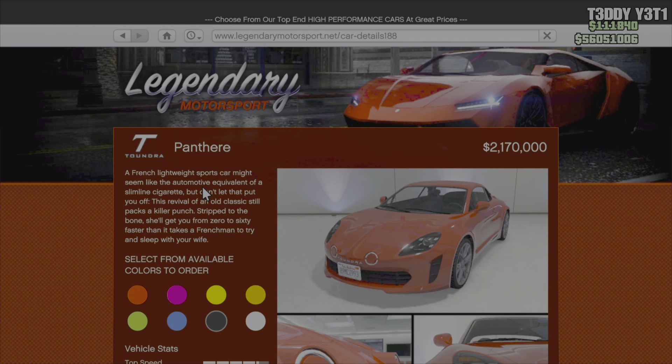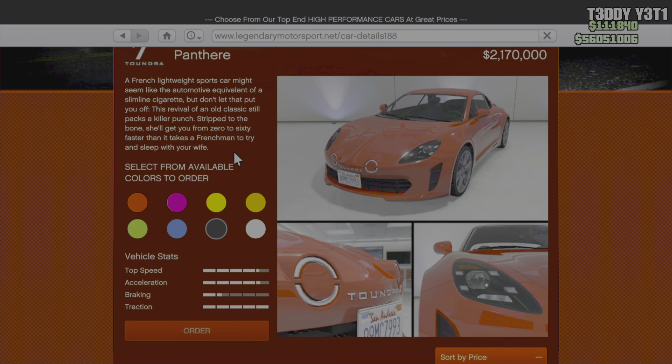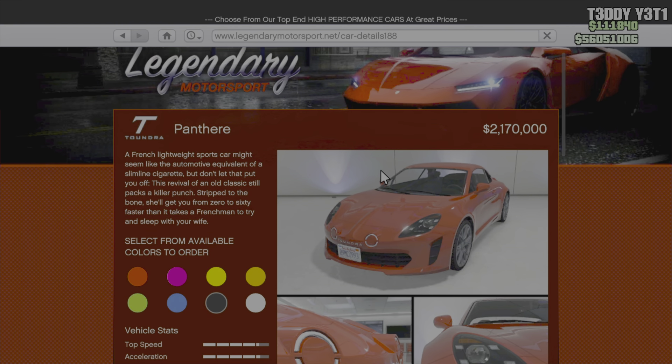Is this a new brand to the game? I think it is — I don't think this brand exists in the game. According to GTA Wiki online — I will post it in the description below — this car is highly based off of the 2017 Alpine A110.